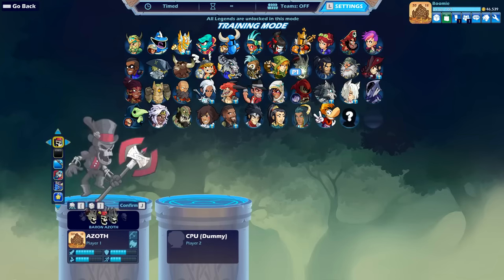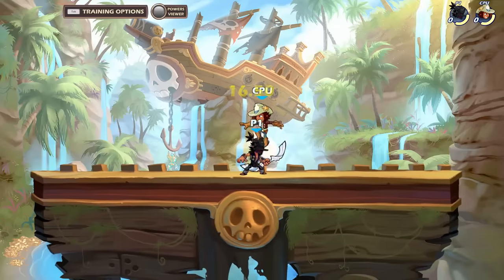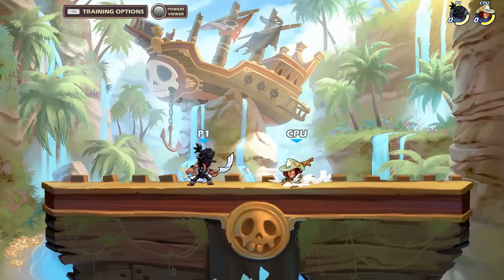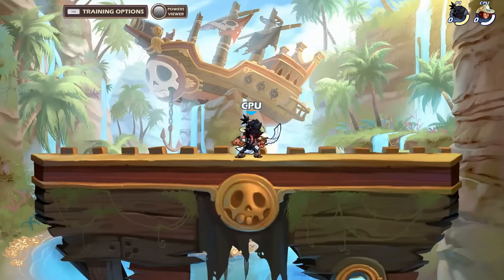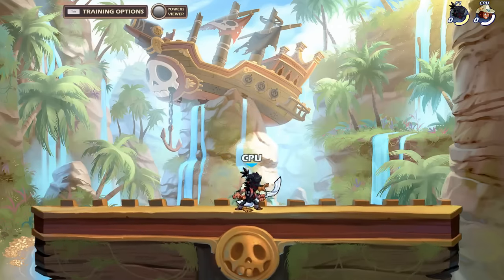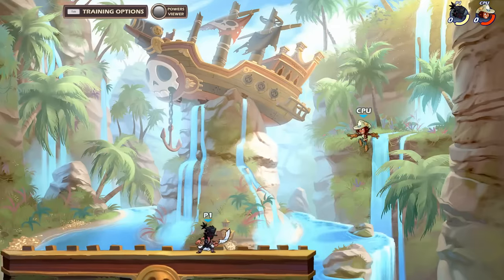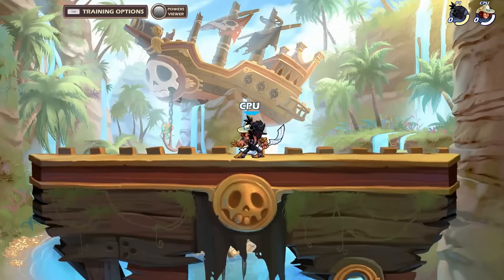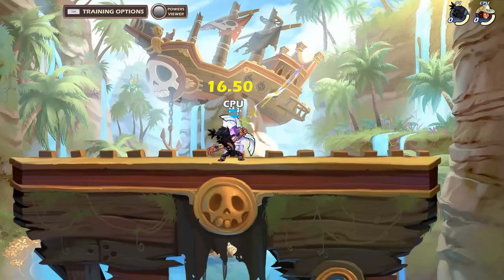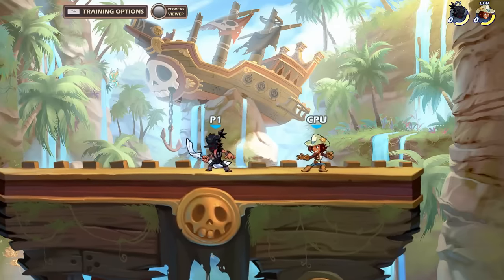Nlight is a quick shot that catches both grounded and jumping opponents. At low percents, Nlight grounded can lead to a Nair. At higher percents, Nlight can lead to a recovery. Nlight can also strengthen Dare, ground pound, and Sare at low percents.